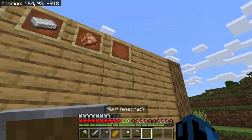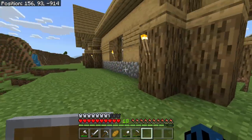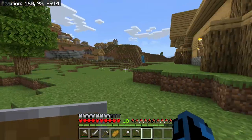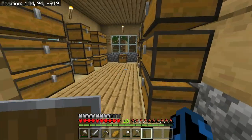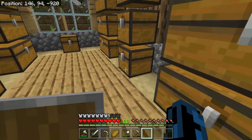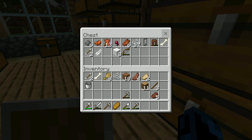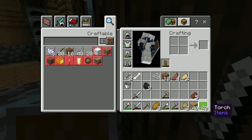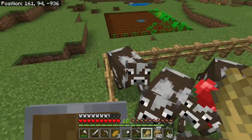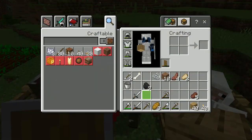We have one more spot because I have one more item I need for one more person, but that item requires me to find a lush cave. This is probably good because I really need to go mining anyway. So to start off this episode, we're going to go mining and try to find a lush cave. Let's grab some torches and we should have enough food hopefully.